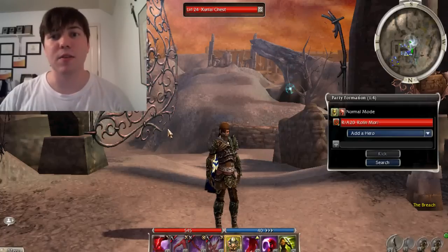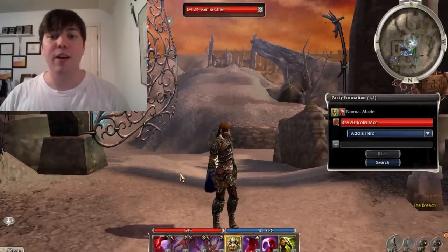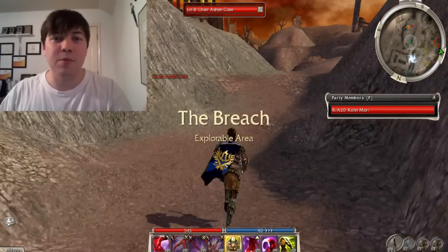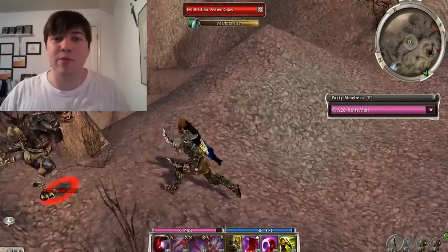Hey guys, this week Nicholas Traveler is collecting char hides, which he can farm in the breach outside of Pike and Square. This is something he collected a very long time ago, like over two years ago, so you may still have it saved up, because it is an incredibly easy farm and you get quite a few dropped.